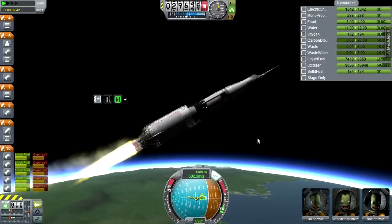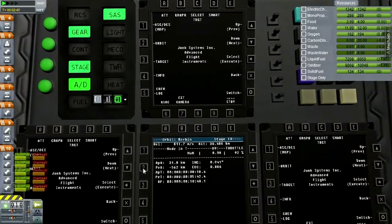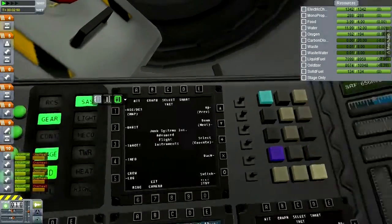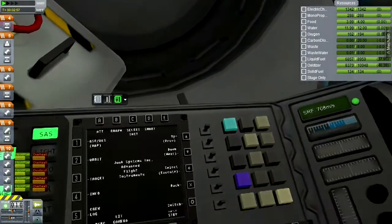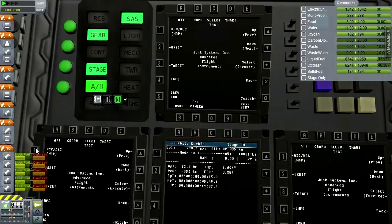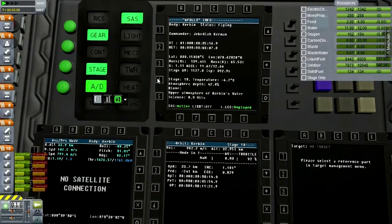Very nice. Let's go to IVA and check on the warning — there's Jeb's IVA. There don't seem to be any warning lights. Looking at the displays: vehicle mass, Jebediah Kerman's info, very detailed. The beeping appears to be overheating-related. Let's jump back out.